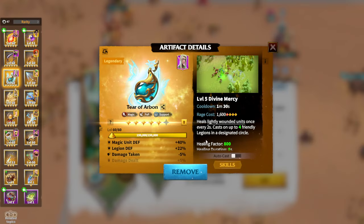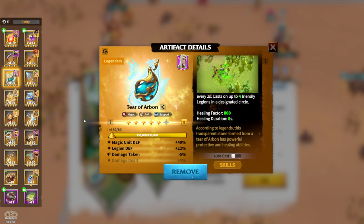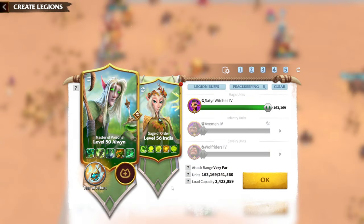For this Alwin and Indis pair, my artifact is Tier of Arbon — my only level-five artifact in the game — and that's the main reason I built around it. I want to see how successful it will be. I understand I won't get a lot of merits from this pair; it will be more about healing nearby alliance members, healing my own legions, and surviving longer so Alwin's poisons stack up and Indis's heals keep me alive. It's going to be super interesting to see how this hero pair performs.